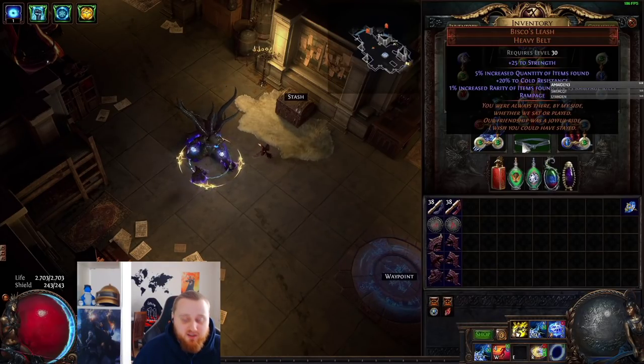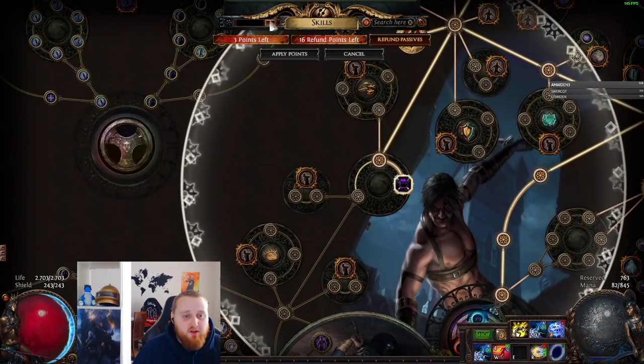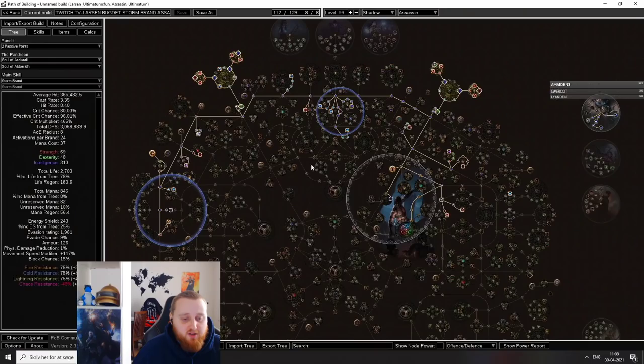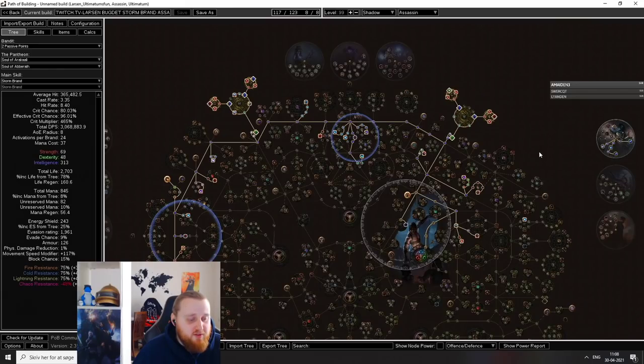We have a Bisco's Leash for Rampage, and since we can't afford a Headhunter, we also included Inspired Learning, which will help us when we kill rare monsters to steal their modifiers and sometimes get a speed boost. I'm gonna jump into the PoB — this is what the tree looks like. The PoB will of course be included in the comment section below. I'll link a link to the PoB and all that stuff.